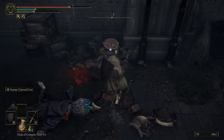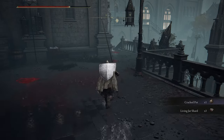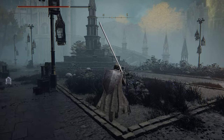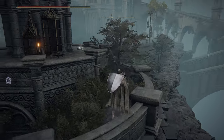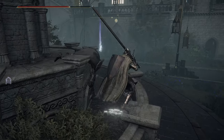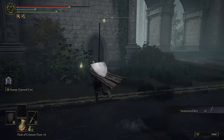You don't need to kill everything — a lot of it is just habit. First I want to unlock a shortcut towards the boss area. Past this tree there are a couple things in the lower courtyard we're going to knock out before heading up. You can see the overhang — let's run over there.